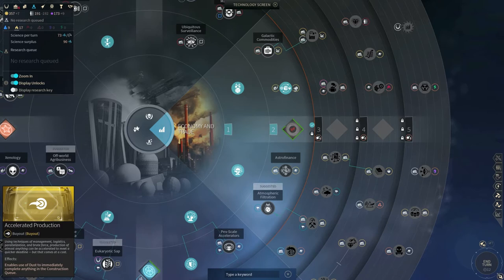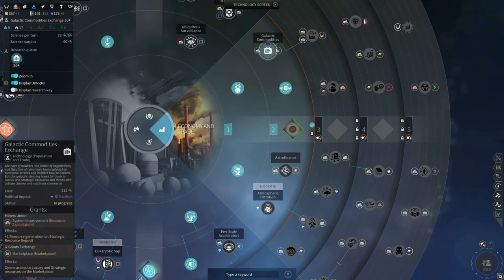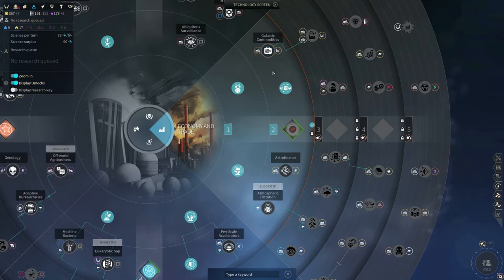But there are two other things. One is accelerated production — it's extremely important, I would say, just because of how much flexibility it gives you. Granted, as Cravers, sometimes you don't really have an option of using accelerated production all that much because of how fragile your economy is. It is possible as Cravers to just skip multi-thread management and instead go for galactic commodities — something I should have mentioned in the last video, but it was an hour-long video after all.